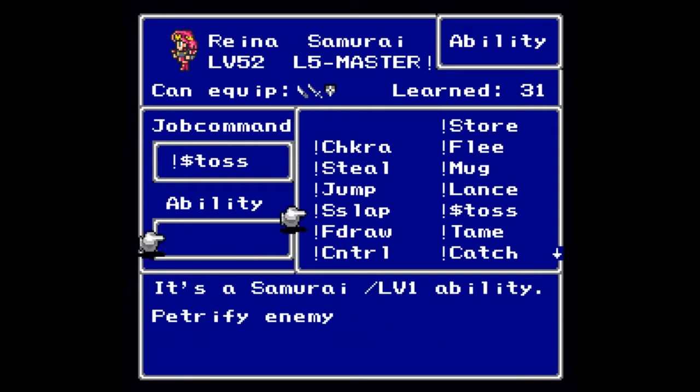At level one you will learn S-Slap, so that you have a chance to paralyze an enemy — I know it says Petrify, but it is actually Paralysis. Either way, it is kind of nice.